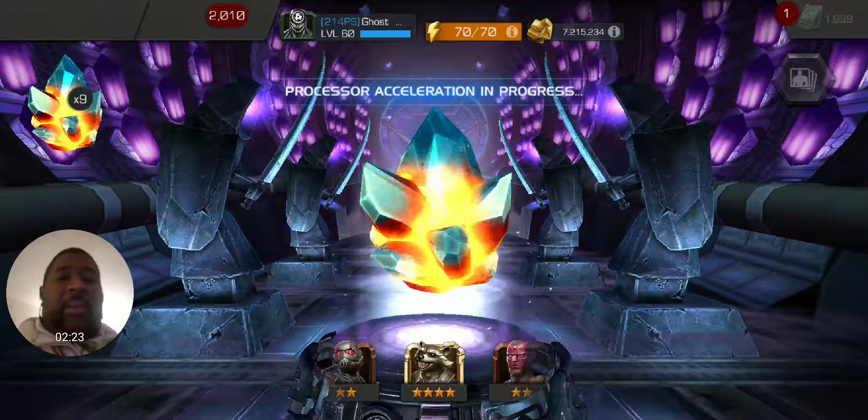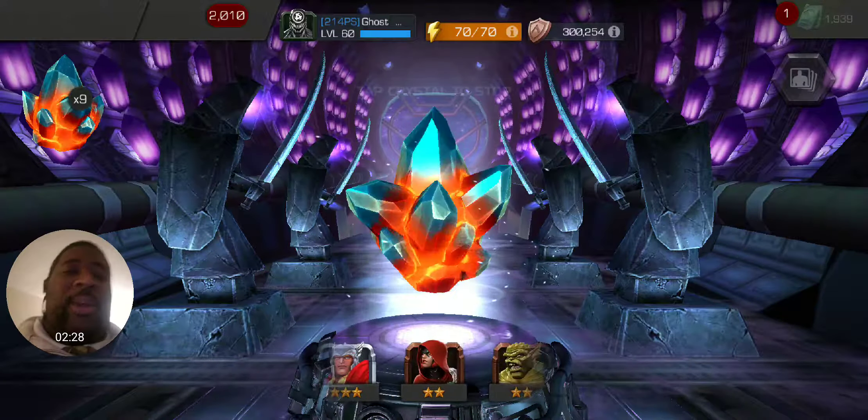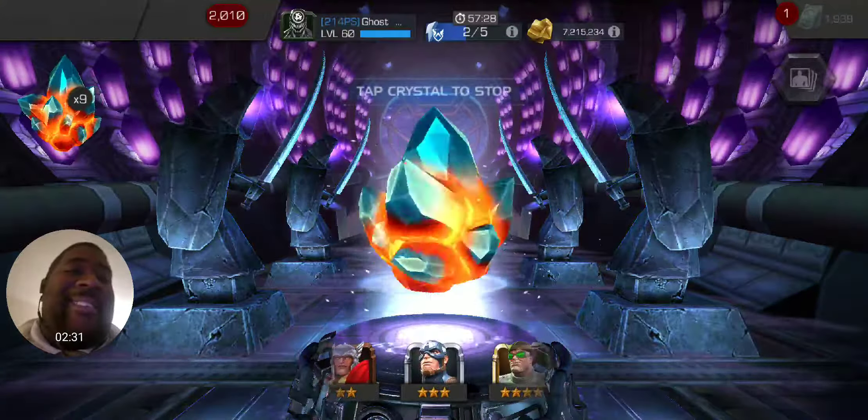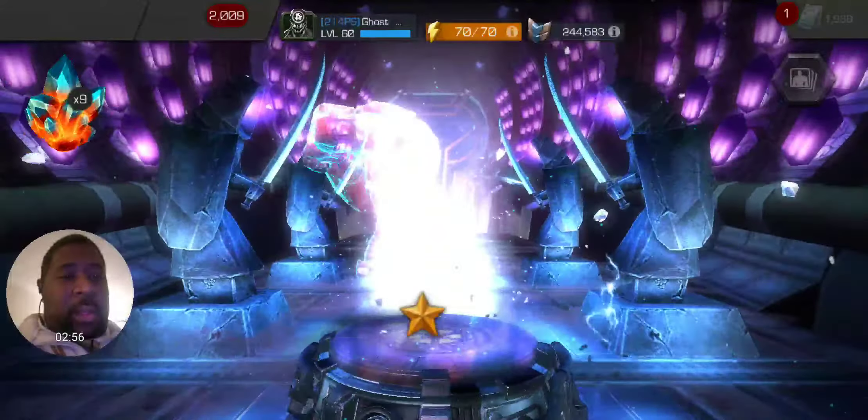Now we'll go back to the regular PHCs, get those squared away, do those ten at a time. Shout out to 214PS Planet of Symbiotes — that's my alliance I was in for this past war season. We almost made it to Platinum Three, almost. Good job to everybody there. We'd have won that first war of last week and we probably would have gotten there. I think we ended up finishing 31st, so that's pretty awesome.